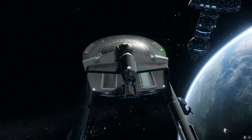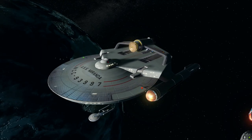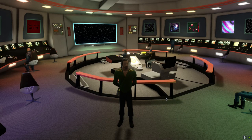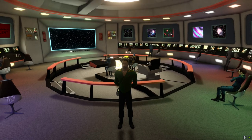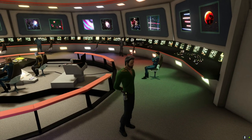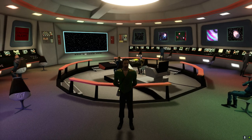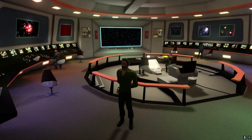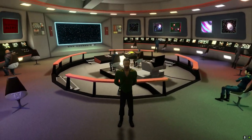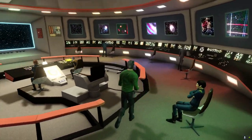Let's go to the bridge, because I've actually purchased the original Star Trek bridge and I'm quite pleased with it. Here we are on the bridge - if you remember the original Star Trek Enterprise bridge, I'm really pleased with this. Technically speaking I got it for half price because I got extra Zen and the bridge was also on a discount. I really like this bridge - I like the colors, it's absolutely great.